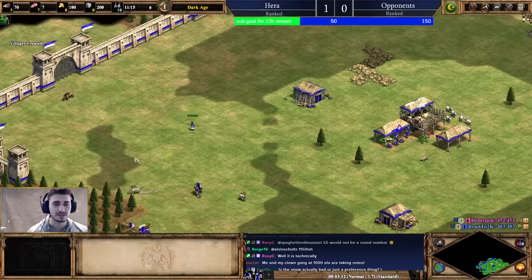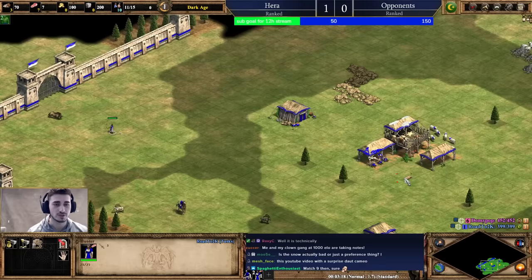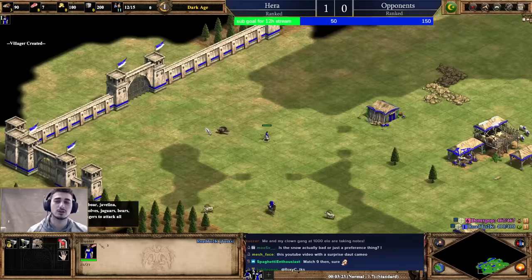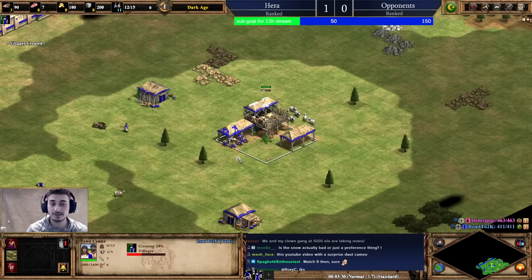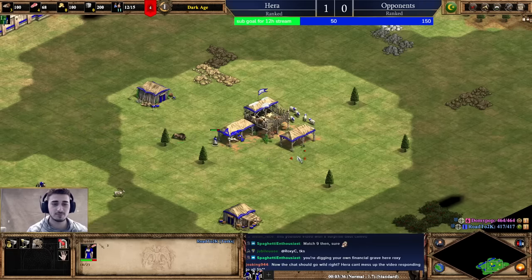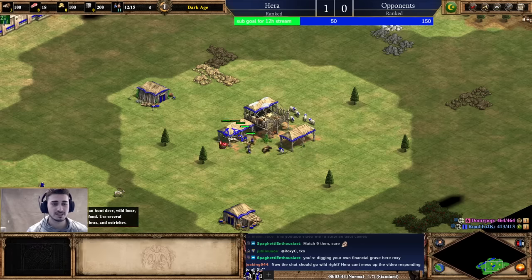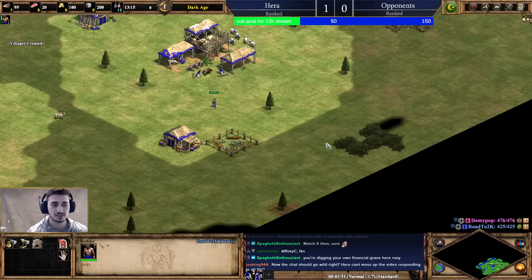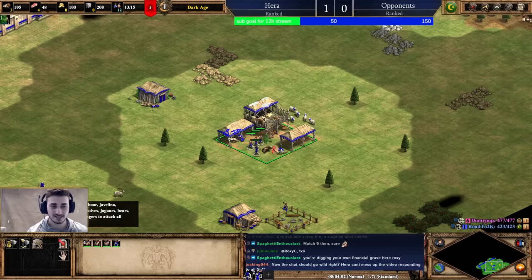There are two ways to fast imp. The first one is a bit of a lower level strategy — it works in lower levels and even higher levels, but it's a lot more fragile. That's the fast imp with hand cannoneer and bombard cannon, no castle. This is the better build, but it is more fragile and could get countered or pushed. That is the one I'm going to show today — the build without a castle.